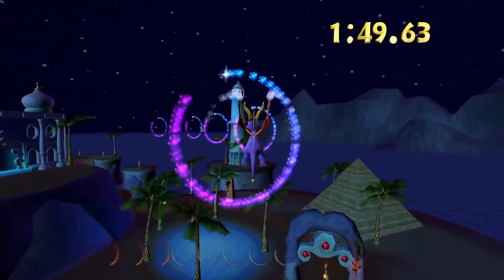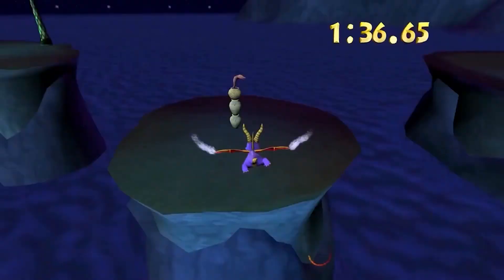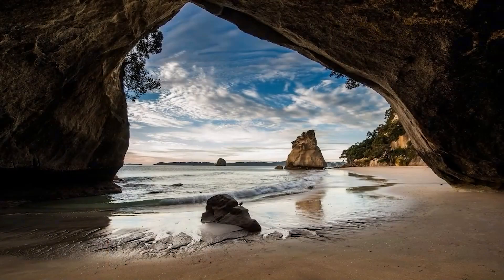Oasis Speedway actually wasn't intended to be found within Thieves' Den originally. In fact, Thieves' Den and Oasis both feature many textures and models that were ripped straight from Cutthroat Cove. The Cutthroat Cove chest in Jurassic Jungle has this particular yellow pattern texture that's found within so many objects in Thieves' Den.